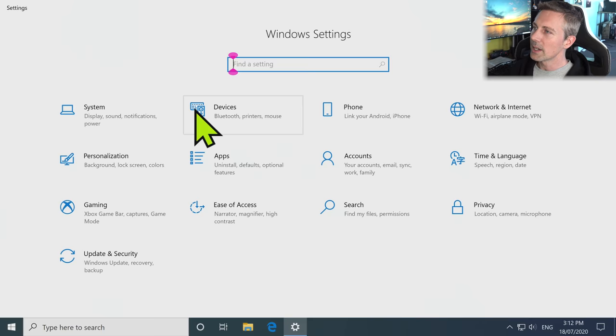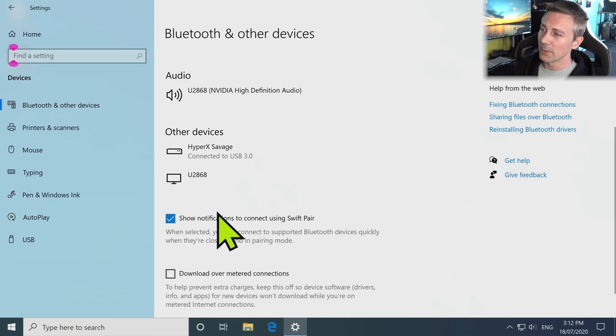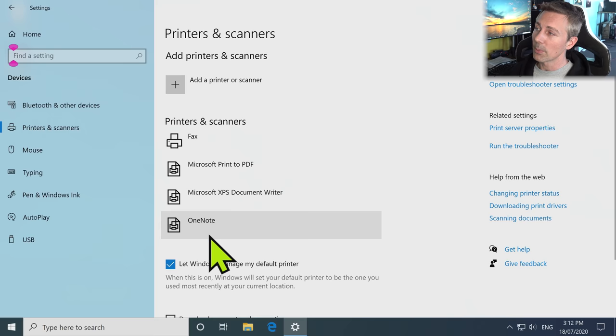We can now move through the Devices tab. Bluetooth — if you have a Bluetooth device connected to your PC, leave this on. I don't have any Bluetooth devices on this benchmark rig, so I'm going to turn it all off. Printers and Scanners — same thing: if you don't need your printer on, you can take that off and turn off 'Let Windows manage my default printer' if you don't have one.